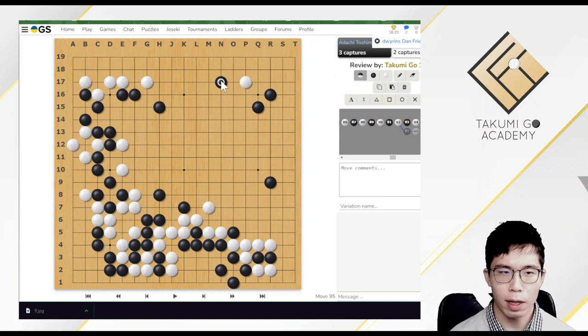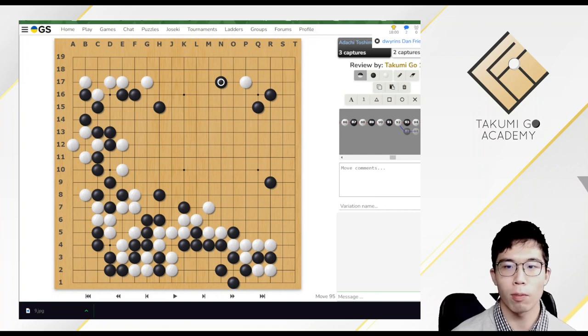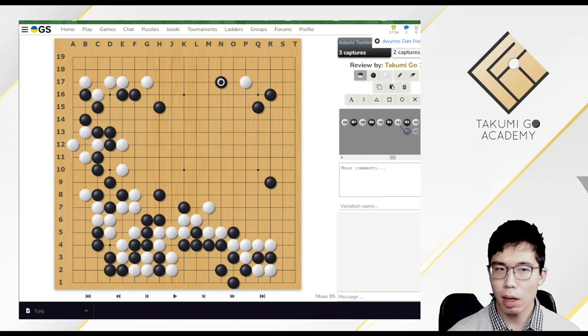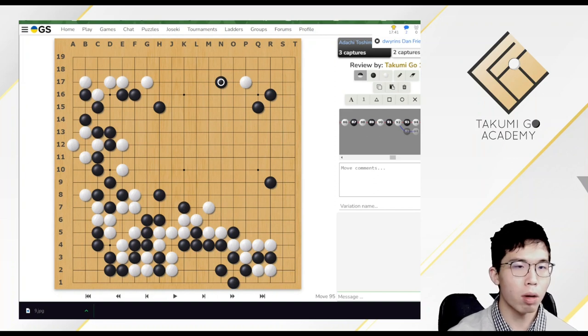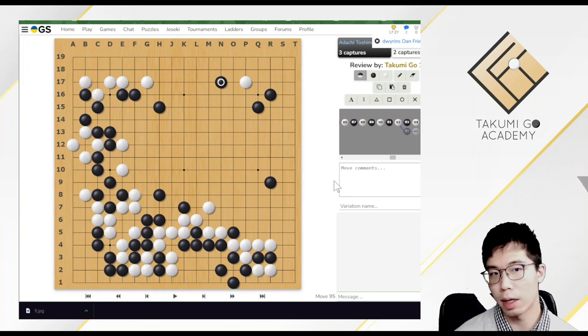Black thinks these stones are hard to attack. There are two common ways of attack in Go: firstly, attack to kill and capture enemy stones — a direct attack; the other way is to attack while gaining more territory. These are the basics of attack. But in this situation, it's a bit confusing, because it's quite difficult to kill these black stones, while it's also hard to surround any territory by attacking them, as black already controls the two big points here. So let's see how Ichiriki Ryo managed the attack.